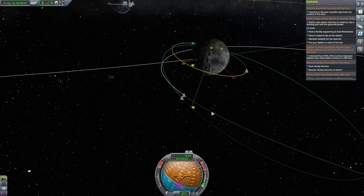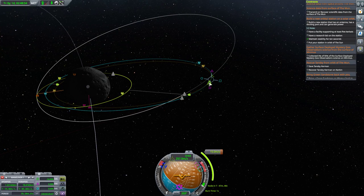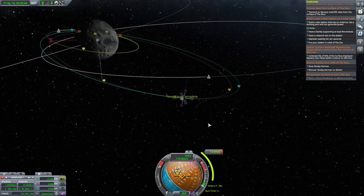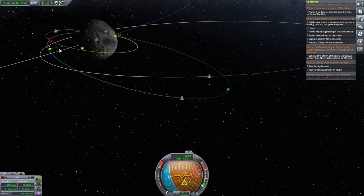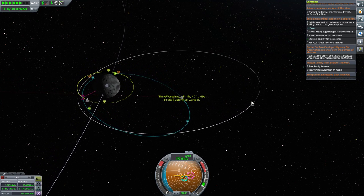Now let's rescue Tansby. So Tansby's here, and what I need to do is add a maneuver to do some sort of intercept. This burn here puts me at a 1 kilometer separation — that's great. That costs 15 delta-V, that's pretty cheap. I'm trying to conserve fuel due to the fact that I put the landing gear on the wrong stage. This will be a very easy Tansby rescue. Three kilometer separation, but that's totally fine — that's close enough. Let's warp to it.